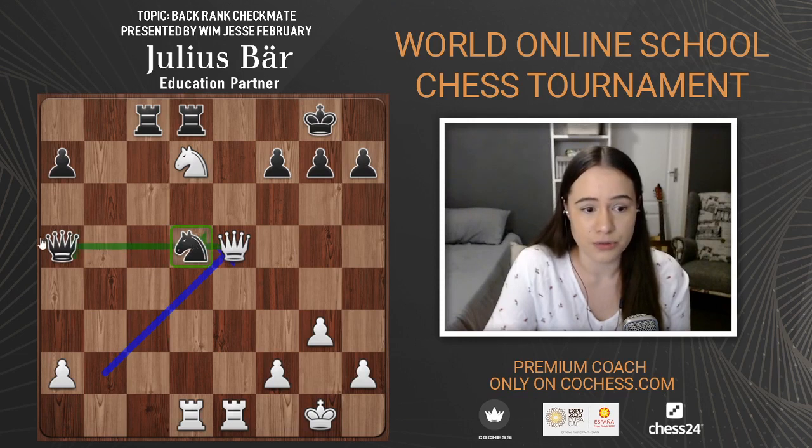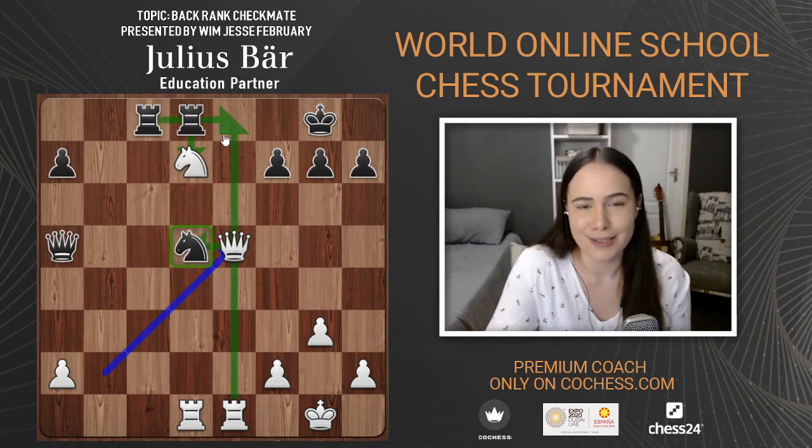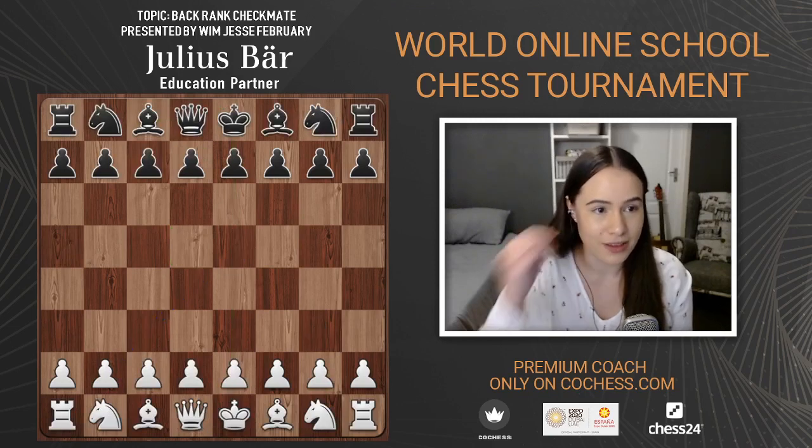Queen e5 is threatening the knight — the knight can't move because we'll pick up the queen and there's no way for the knight to move and defend the queen. If the rook takes we just play queen e8, sacrificing the queen, because after rook takes we take with the rook — checkmate. That is the back-rank checkmate theme. Very, very cool.